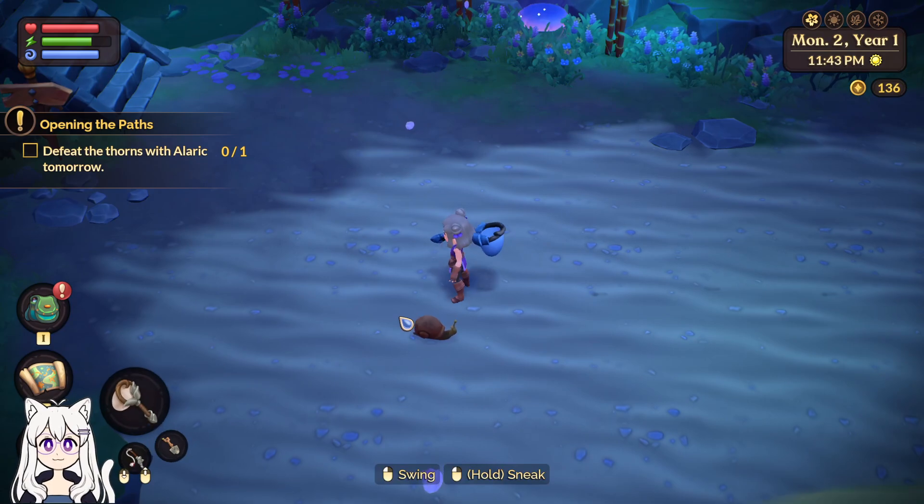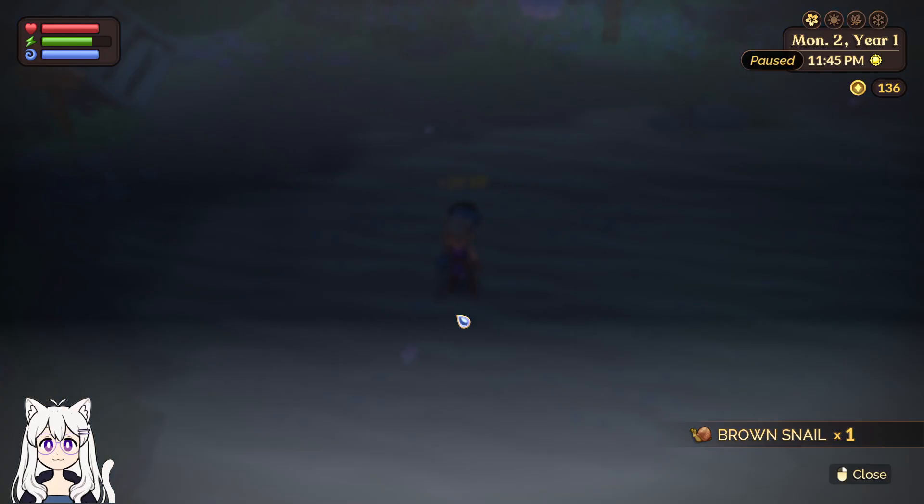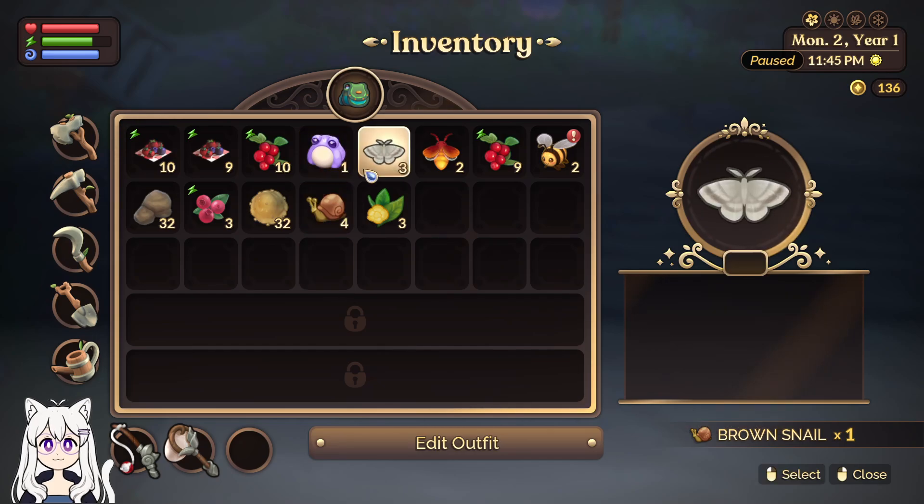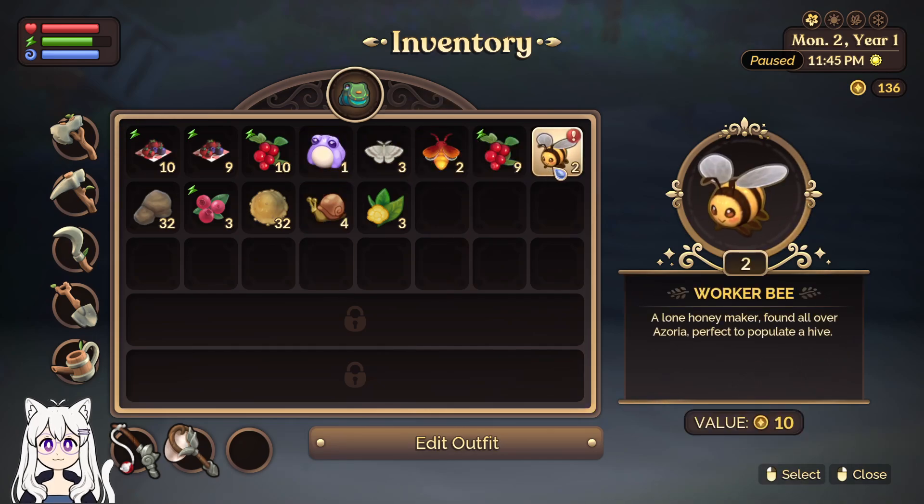That means I can show off once I actually get to that point. How much are the brown snails worth? Ten. Peepers — fifteen. Ten.